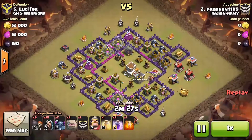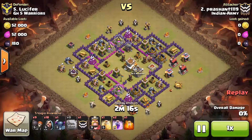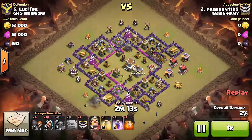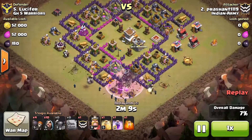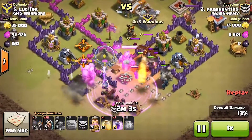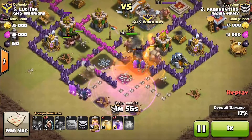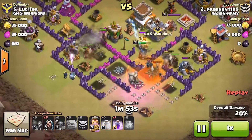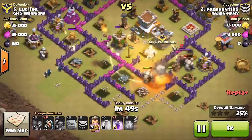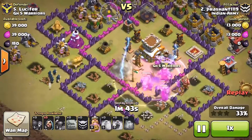Let's see this attack by Preson. In GoWiPe you have to use golem as tank troops, and wizards and PEKKA, also king, as power dealer troops. You can lure out the clan castle if it is easily lurable, or you can handle clan castle troops by using golem to tank them and wizards to kill them. You can also use poison spell.